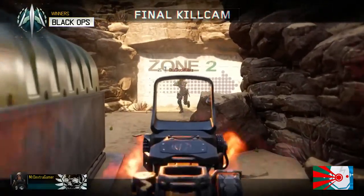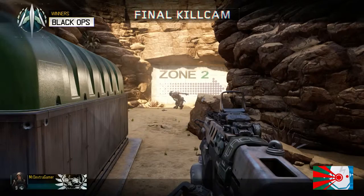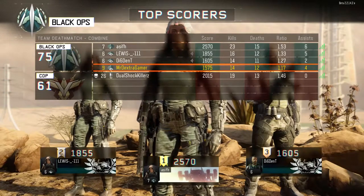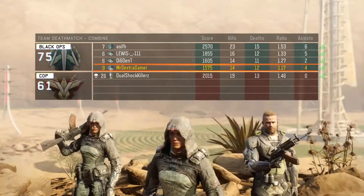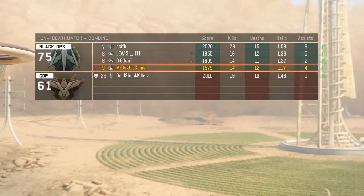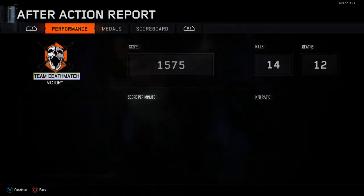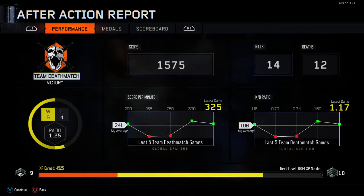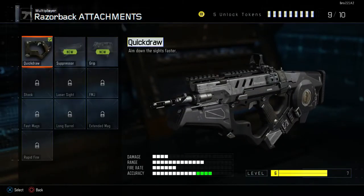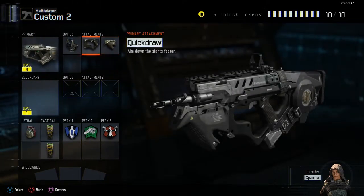Tell you what, some of those deaths were debatable, they really were. Alright, I didn't even come in the top three. Wow, the enemy team all left. Top guy with 23 and 15 — that's pretty decent actually. We all got over a 1KD. I'm happy with that though. I'm ranked nine now. Another 1800 XP. Let's leave the lobby and quickly just put grip on the Razorback. Grip is on there.